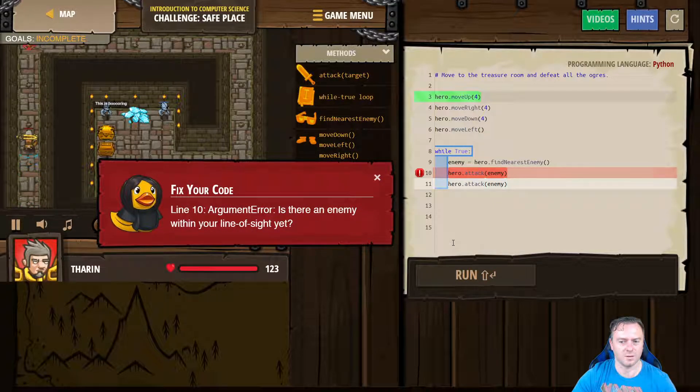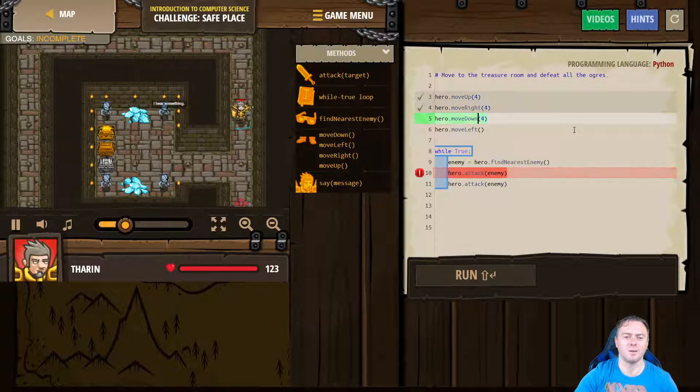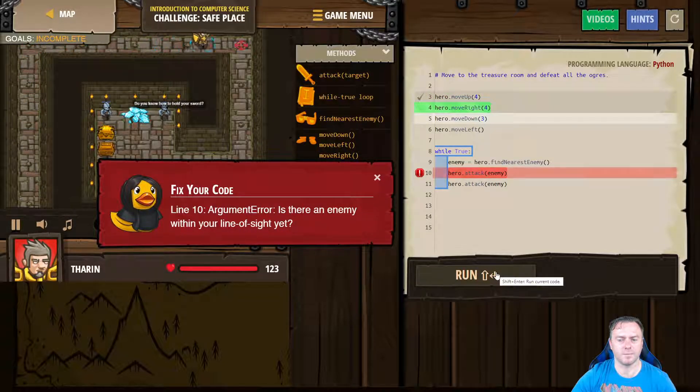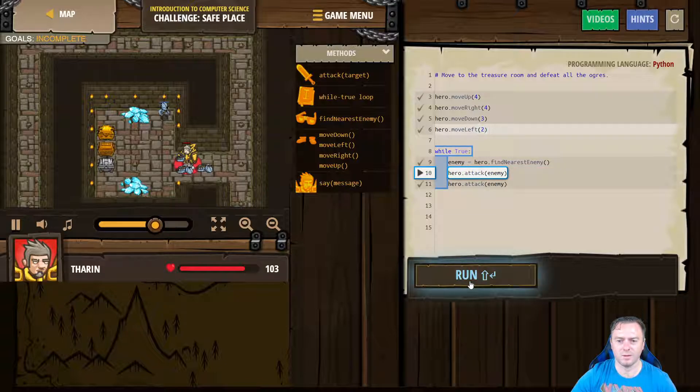We'll see what happens. [Code runs — character navigates the maze and engages ogres.] Hmm, so it looks like we need to get into that room, so instead of left one, let's do two and see what happens. It sounds like he's speaking Italian.